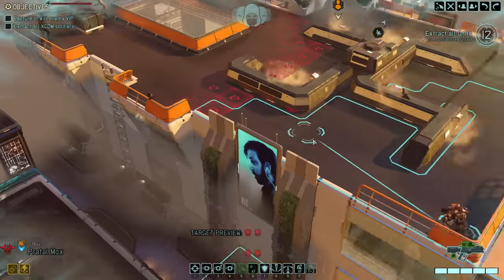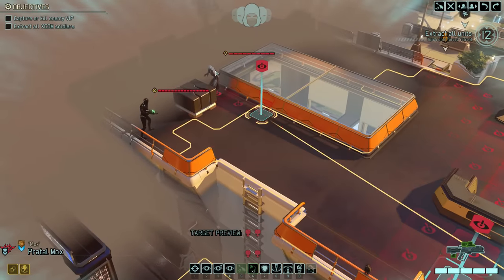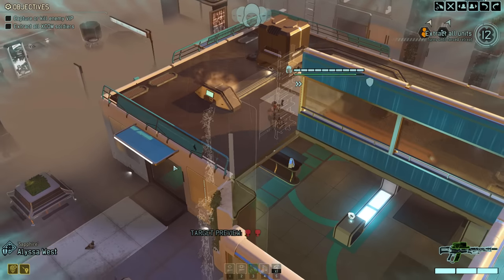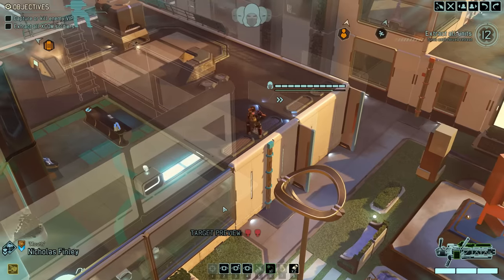In doing so, Mox immediately detects the first group of enemies — two Sectoids and a Spectre. A healthy amount of hit points, but especially in the case of the Sectoids, nothing too dangerous. Perhaps we'll get lucky and they drop back down from the roof, which would give us some lovely high-ground aiming bonuses.